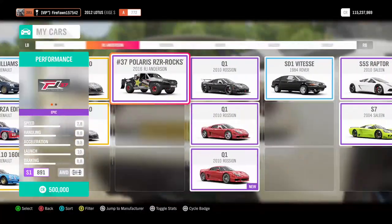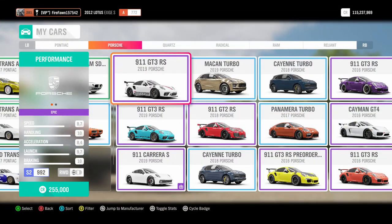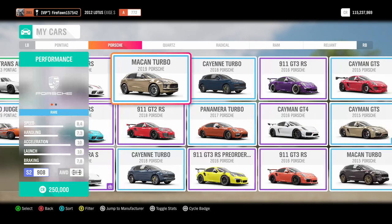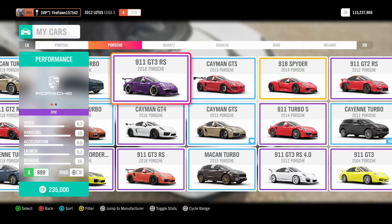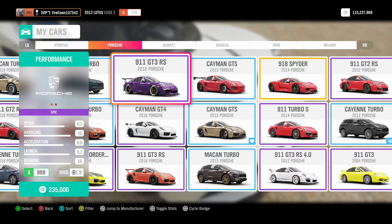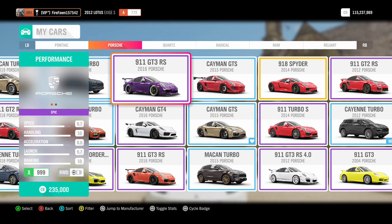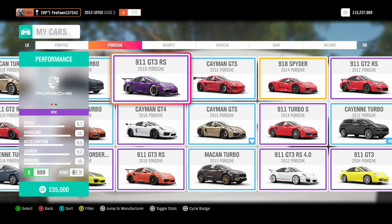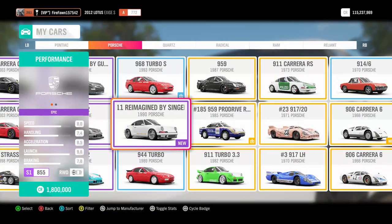I don't know what it is, but 911s are my favorite Porsche - like most people. That's not something special of course, everybody loves 911s. But there's something different because I love this 911 right here that I'm looking at right now. It's a 2016 Porsche 911 GT3 RS in purple with white outline on the wheels and blacked out rims. It's a race car, it's awesome. That's like my dream spec if I ever got a 911.